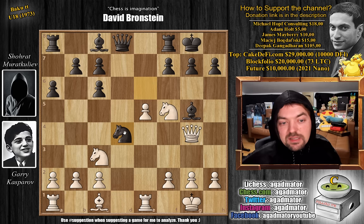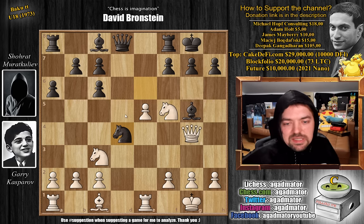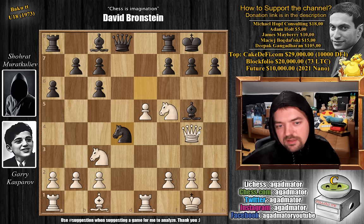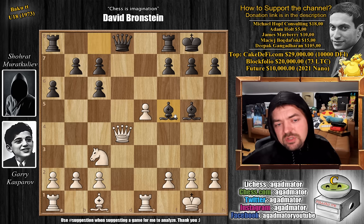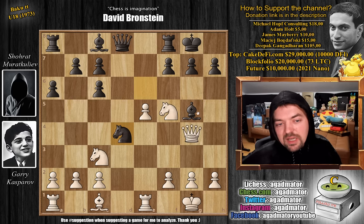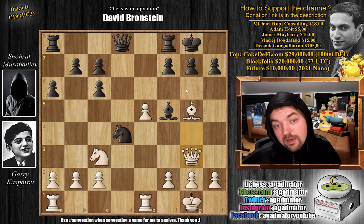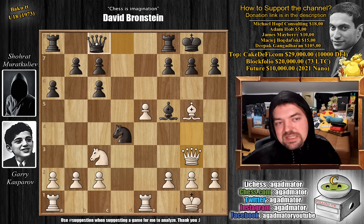In the game, knight to d4 was played. And it is now, as of move 13, that this position has never been reached again — for very good reasons; it's not a very good move. He had ideas: if Kasparov trades queens with queen captures on d4, bishop captures on f5, everything is nicely defended — the bishop is defended by the queen, and the queen by the bishop. Even if you try queen d8, just bishop captures on d8. So after knight to d4, Kasparov played bishop captures on g5, attacking Kuliev's queen.